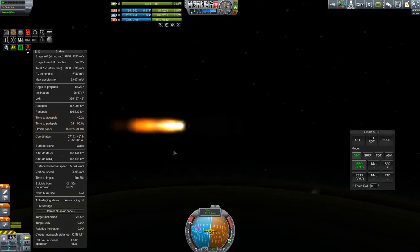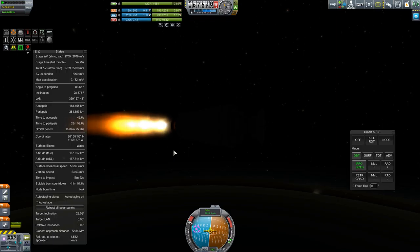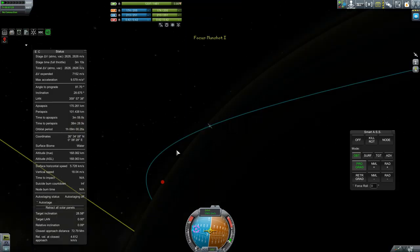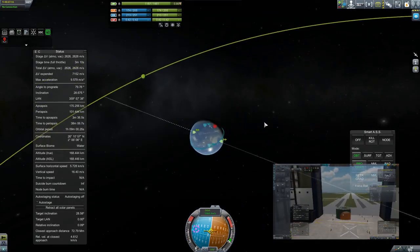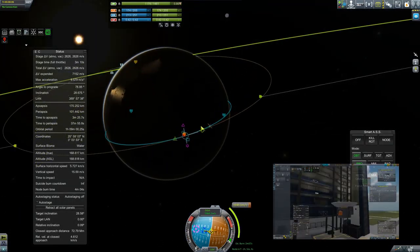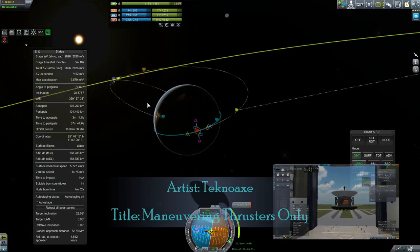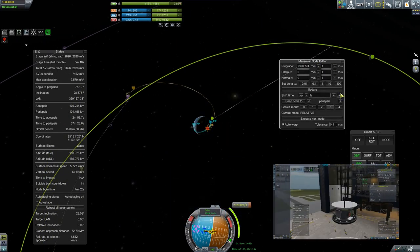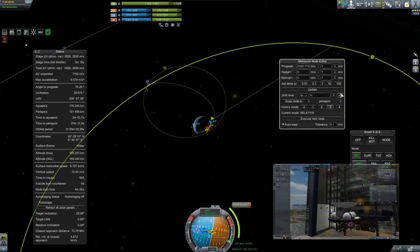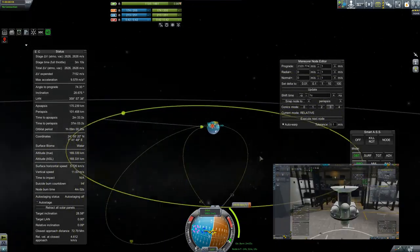A new era of space exploration has commenced. Yes indeed, for it was a long time ago we last pointed our gaze at the stars. Since space exploration was lacking for much of the previous chapter, we have to make up for this in the second chapter of our continuing Odyssey. And in this first mission we're going to make it count by really pushing the envelope for what is possible with our current technology.